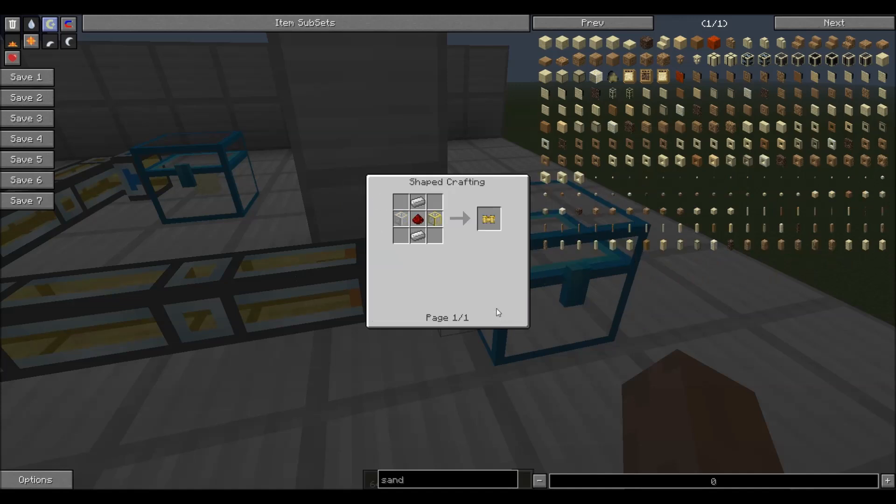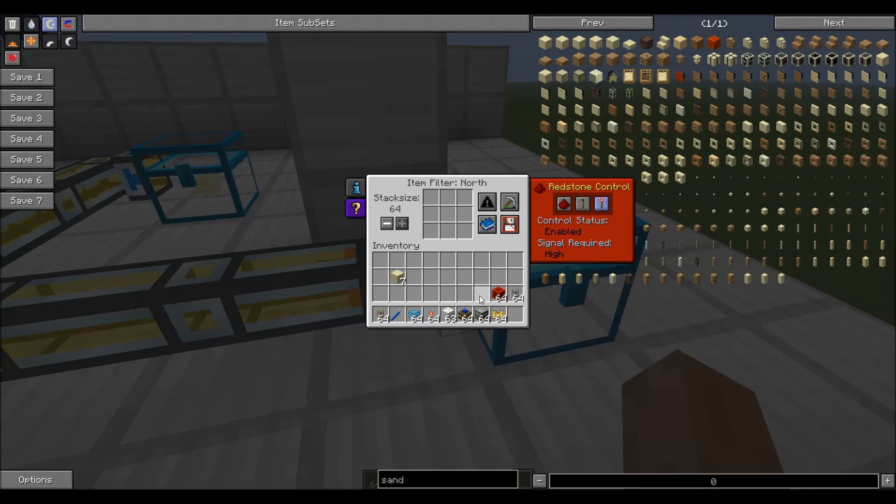The pneumatic servo is very simple to make — much easier than a diamond transport pipe. It's just some lead, redstone, and glass, and any type of glass works. You get this interface where you can set all kinds of interesting things: change the stack size, set a blacklist or whitelist, use metadata, NBT, or the ore dictionary. The ore dictionary means that, in theory, it should use any type of ore — if you have multiple mods installed that give you copper, it should recognize everything as copper.